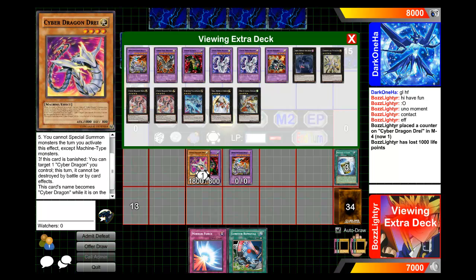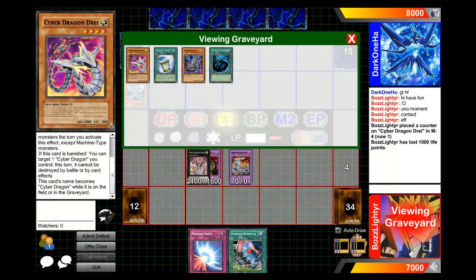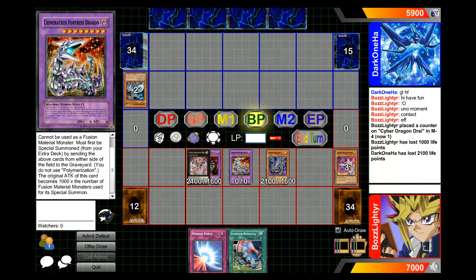I make Cyber Dragon Nova using Cybersaurus. I've also got Cyber Dragon Drei in there so I can make Pleiades easier. Nova can summon a Cyber Dragon from the graveyard — Cydra as people like to call it. And just to make things even better, I also have Limiter Removal in my hand, so not much can be done against that.